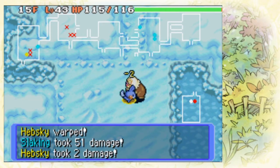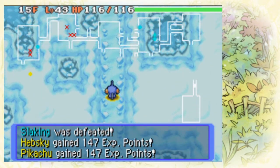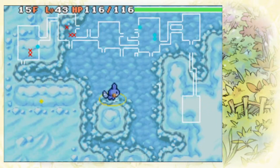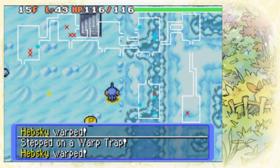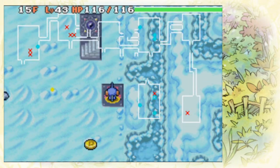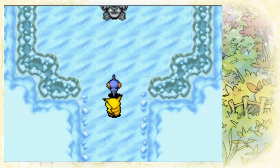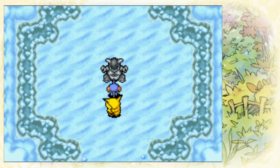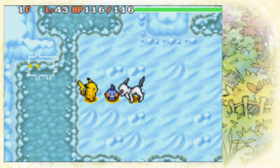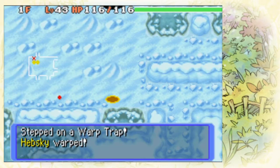We do get warped. They're really making this last — hopefully last — floor pretty difficult. We do find the stairs with that little shortcut, and we get warped twice back to the stairs. And we beat it — we get the checkpoint!